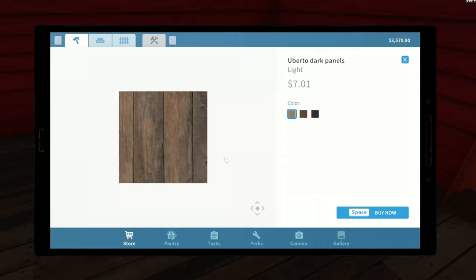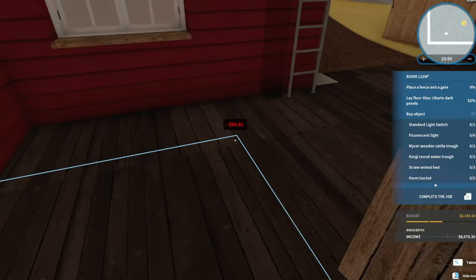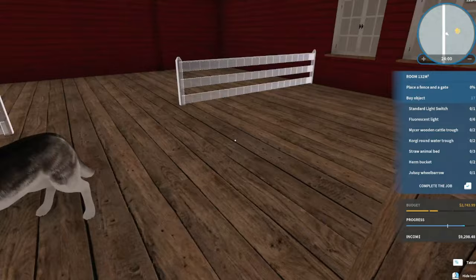We're going to first replace the floor as requested - the whole thing. There we go, pretty simple. Drag and click - it's a slow section as well, but there we go. New floor done.